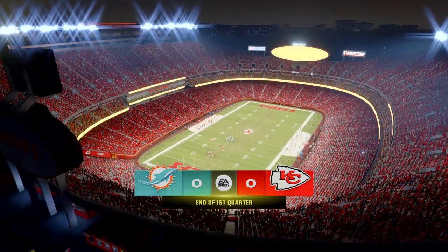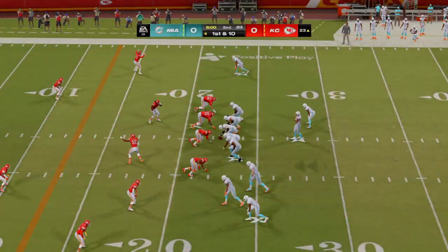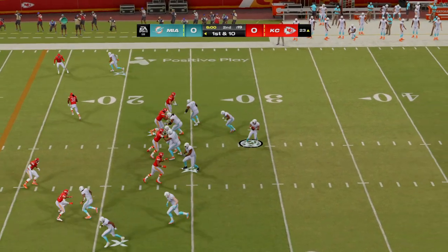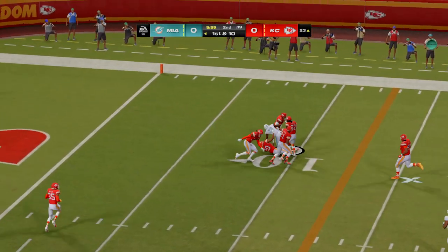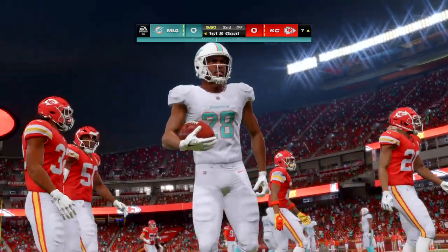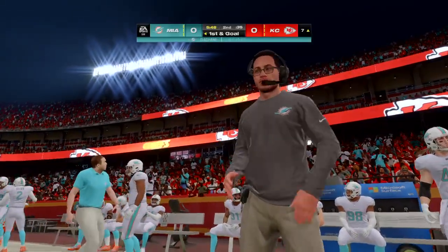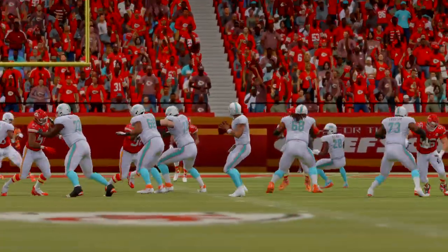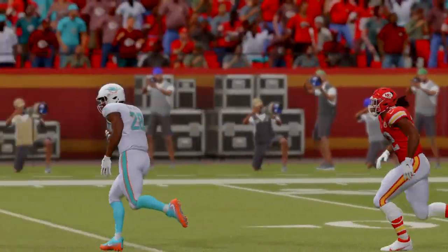Dolphin football here as we begin the second quarter — first and ten. Throwing now is Tua, this one thrown underneath to a receiver and brought down inside the 10 — to the seven. Add the gain here to the previous play and it's better than 40 yards total. They had a big play followed up with another nice one, and before you know it they're looking at first and goal.